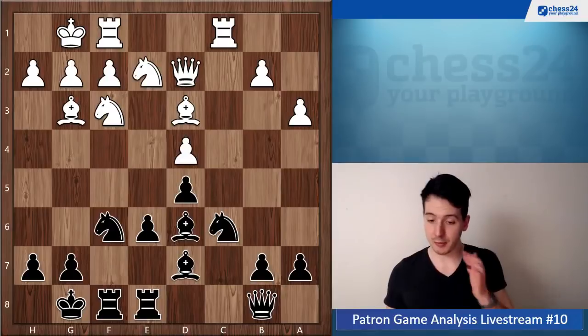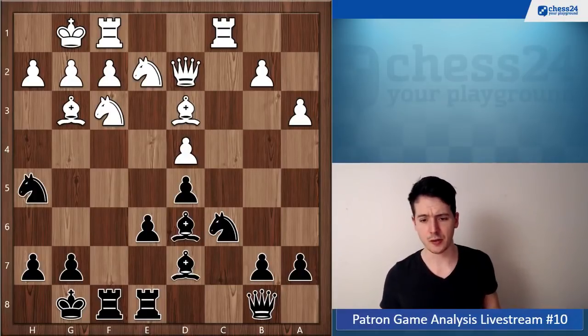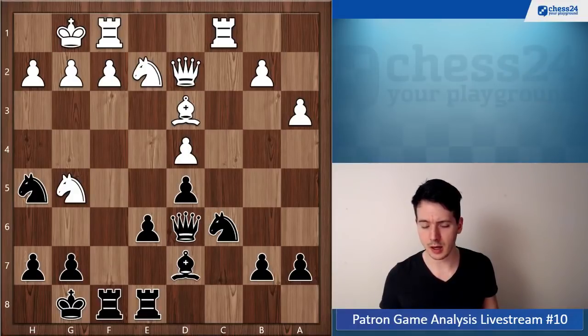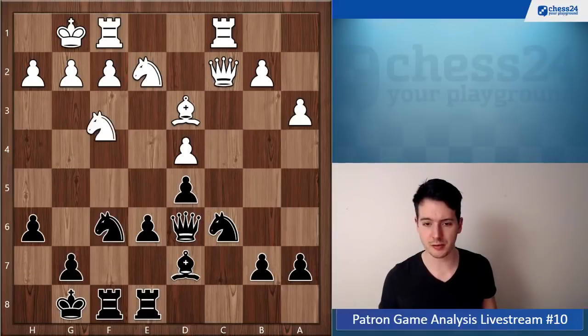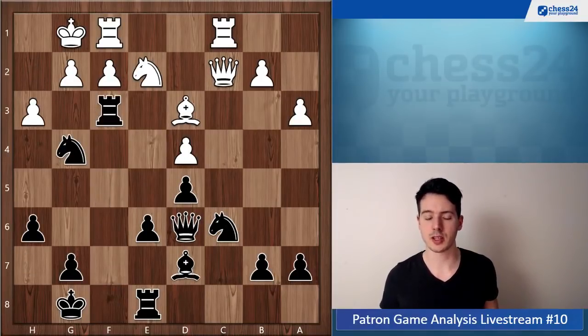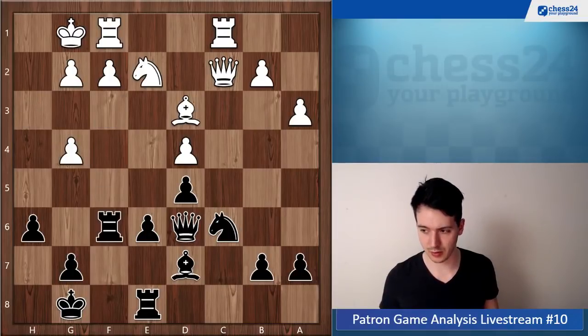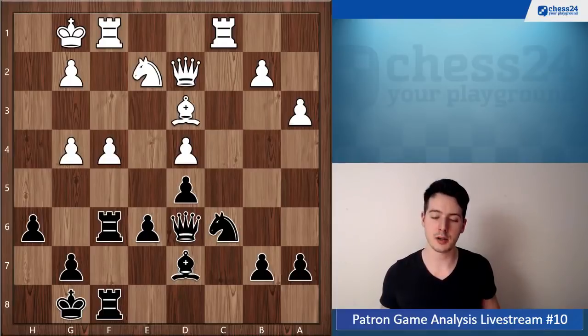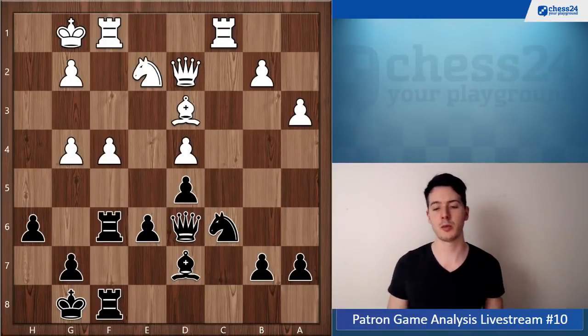You didn't go e5 — knight h5 also looks quite interesting and possible. Knight g5, then you went back: knight f6. This is all pretty normal. Now knight g4, h3, rook takes f3, takes, rook f6 — this is all good. Up until this point I think this is the critical moment in the game. It was a rather long sequence of more or less obvious or forced moves, and now you need to find a new plan.